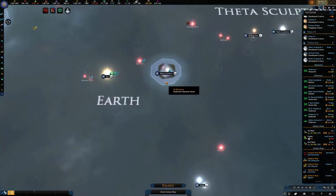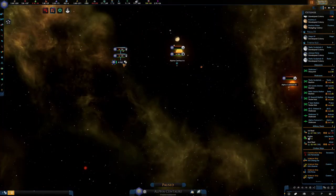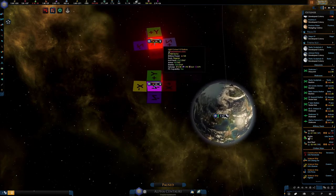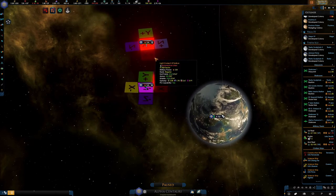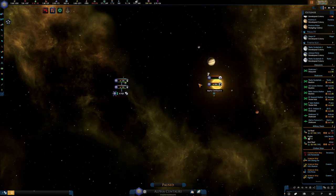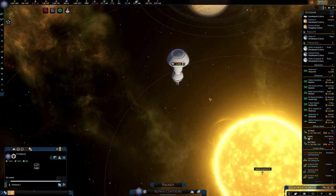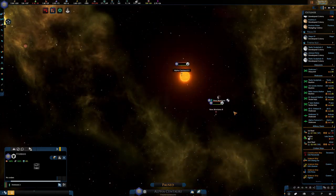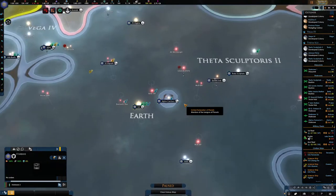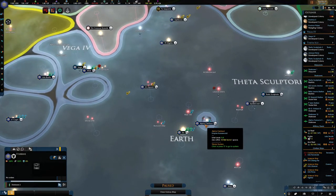We have lost our starbase to the Alpha Centauri system. These guys over here have snapped it up, and they also have a couple of funky looking ships - some XYZs or whatever they're looking like. Our starbase has been taken over - that was one of our shipyards. We do have our planet over here, but they took our starbase as well. At least they're going to be defended. Help yourselves guys, I wouldn't mind a thank you.